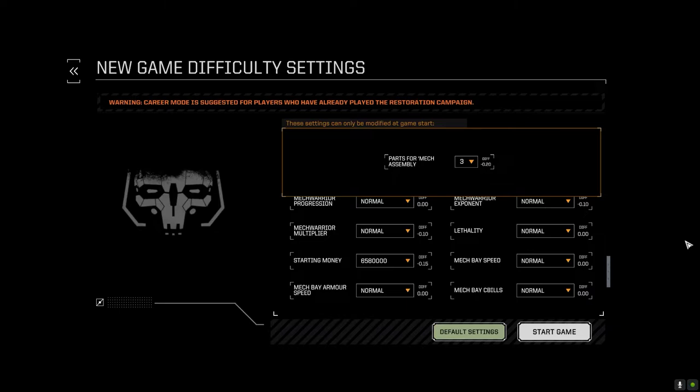We'd have to figure out whether to allow max salvage or not. I think it would depend on the campaign. Say parts for mech assembly at three, and you go for six months before starting — you'd be allowed to upgrade your Argo to drop more units. I think that's probably all fine, although you should try to balance yourself. If things are getting too easy, lower the number of mechs you drop. There's nothing stopping someone from taking three mech salvage, grabbing a couple of heavies, and just rolling through two-skull missions.